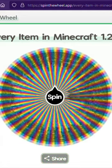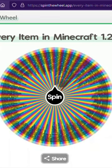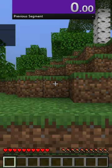Day 96 is speedrunning every item in Minecraft. I spawned a wheel that has every single item on it and I got a cherry chest boat. So I spawned into the world, started the timer, and started my speedrun.